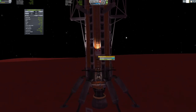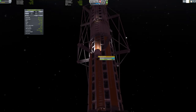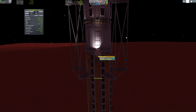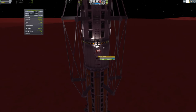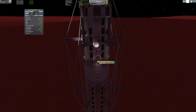Another nice thing is that the base - the orange tank - will all stay on Duna, almost like a monument to this historic landing in Kerbal history.